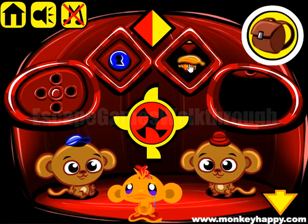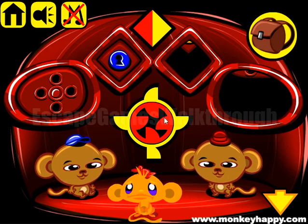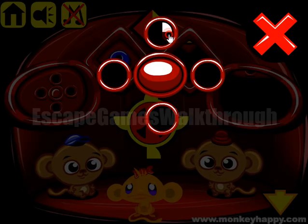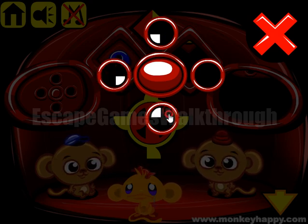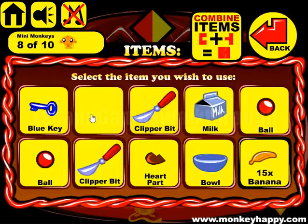Now we can open this door and get the milk. Next let's look at these red shapes. Also here, red is on the left, so we need to set it like that. And we've got the blue key and also a bowl.